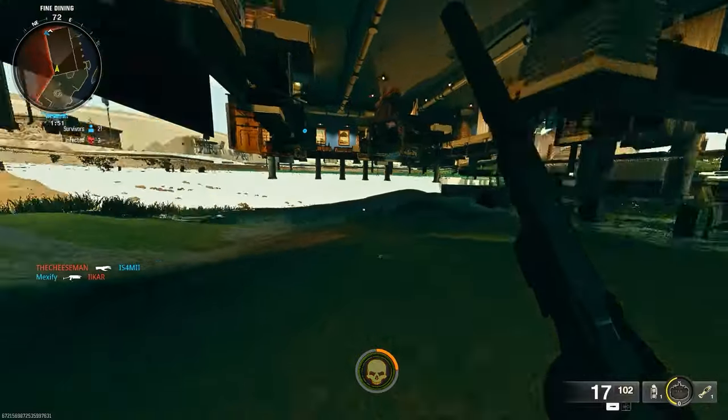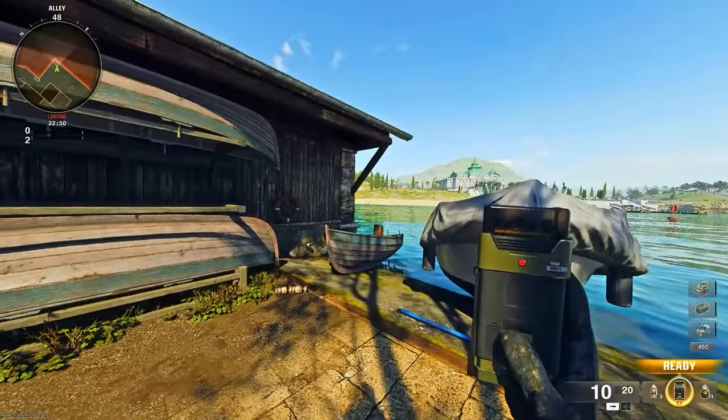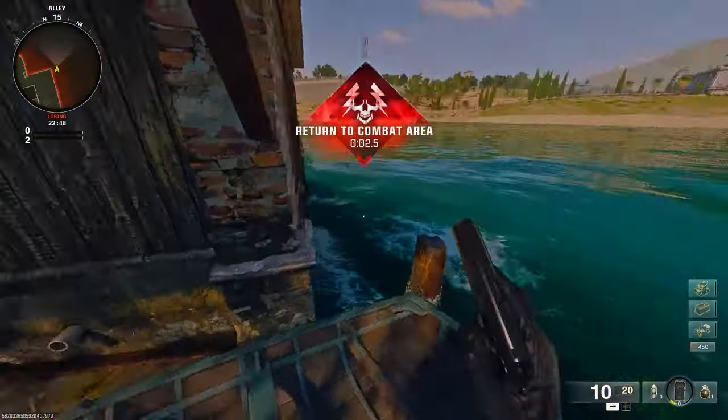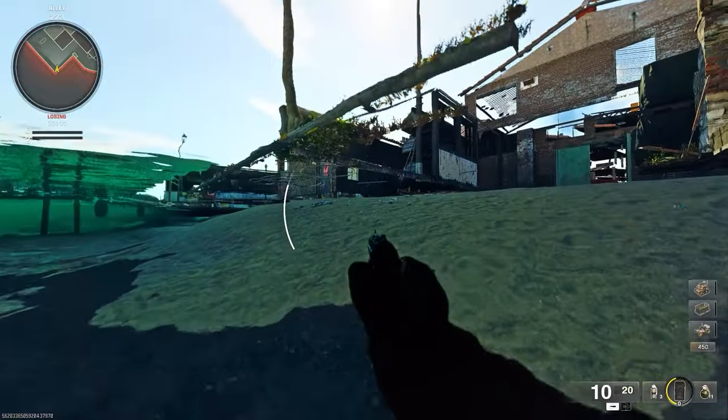If you want to continue to explore you can run wherever you want as long as you don't go into the timer areas. Here's another way to get underneath Low Town — make your way to this boat, run around and go into this shack, and you can pretty much go underneath the map through the fake wall.